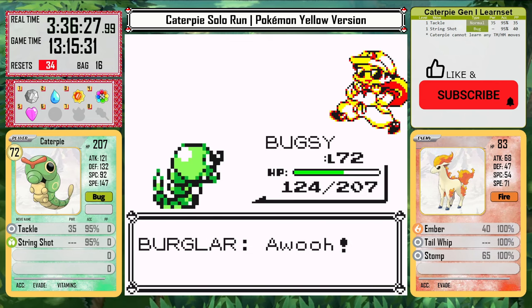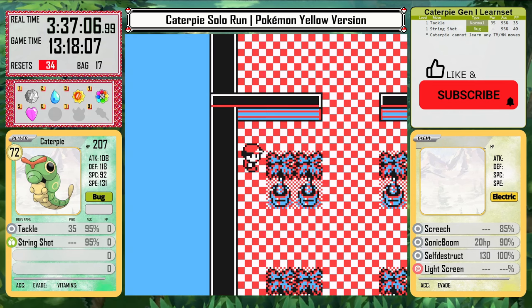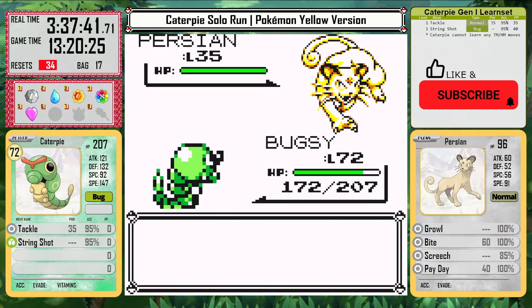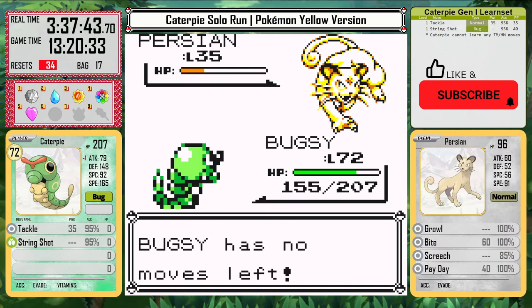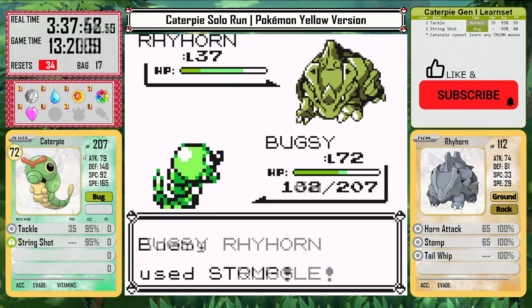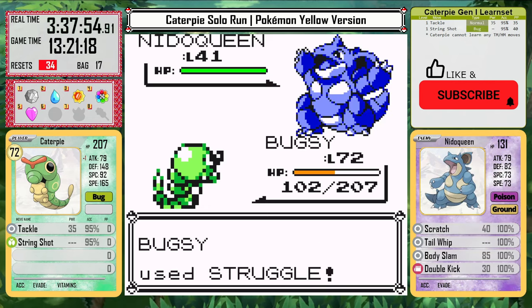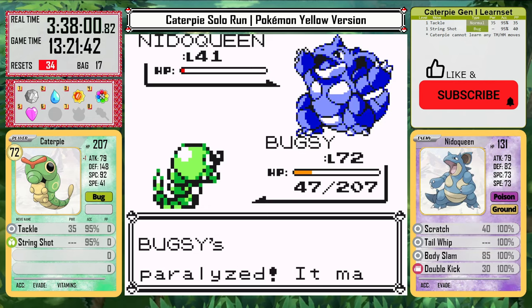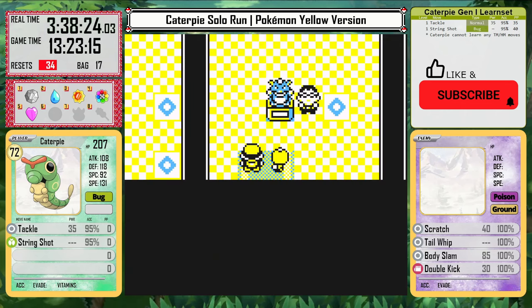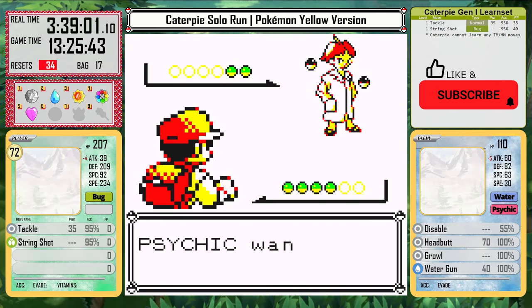With all my PP used up, it's time for Giovanni at Silph. Nidorino isn't an issue, and Persian's Growl is really bad news if it hits, but I can take out Rhyhorn with Struggle, and that leaves only Nidoqueen, but it can paralyze with Body Slam. This makes it really close, but Caterpie takes a first-try win. And since I'm already struggling, it's a good time to go clear the trainers in Sabrina's Gym. The Psychic Pokemon mostly have low defense and HP, but there are Channelers with Ghost Pokemon in this gym, which is why Struggle was required.